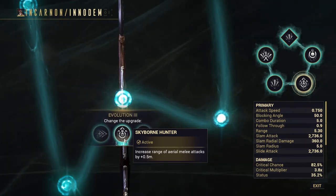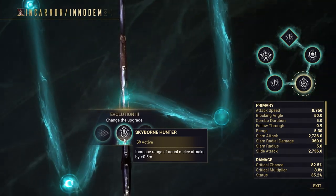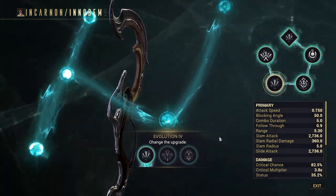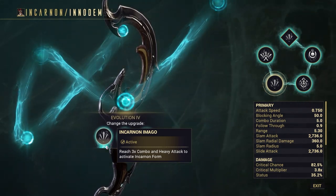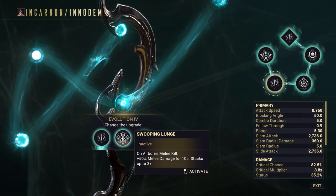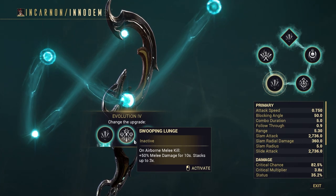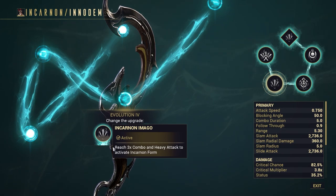That brings incarnate mode up to 8.8 meters in range. You could also take finisher damage increase, but I want that range on aerial attacks. For Evolution 4, I have 'reach 3x combo to heavy attack, activate incarnate form.' You could throw on 'on airborne melee kill, increase melee damage by 50% for 10 seconds, stacks up to 3x' — that's your overall damage increase — but I'm lazy, so I'm throwing on incarnate imago.